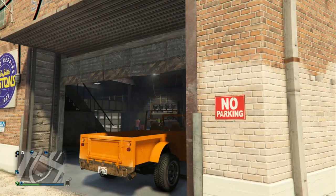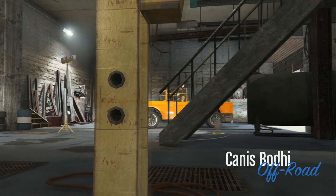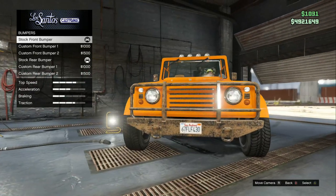Once you guys buy the vehicle, take it to Los Santos Customs. Once you get to Los Santos Customs, go to the bumper section and equip the option called Custom Bumper 1. Once you buy that, go back to the stock bumper and buy that once again.